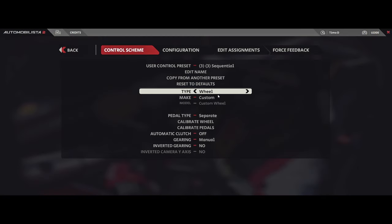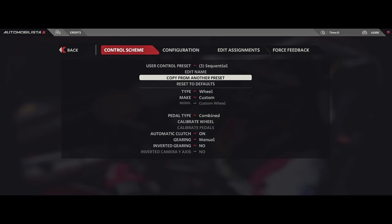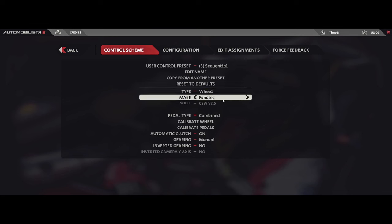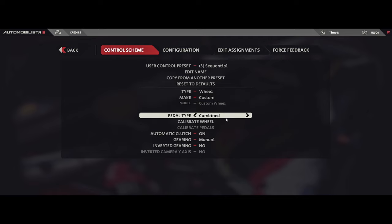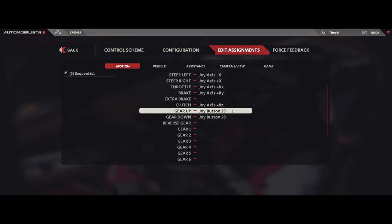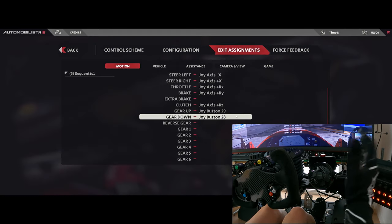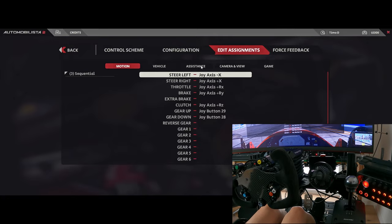Create a new user control preset. Do not choose your actual manufacturer, but instead select Custom. Pro tip: to avoid having to make all assignments again, just copy them from your favorite existing preset. Then select Custom as Make again, if necessary switch your pedal type, and then under Edit Assignments assign gear up and gear down to your sequential shifter as you would and should anyway. That's it. If everything worked, you should now be able to do this.